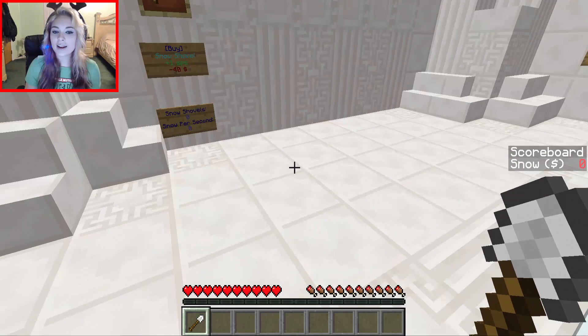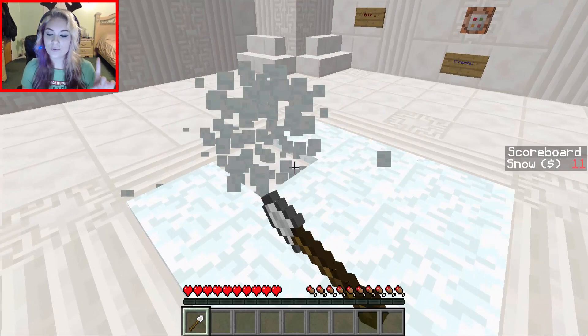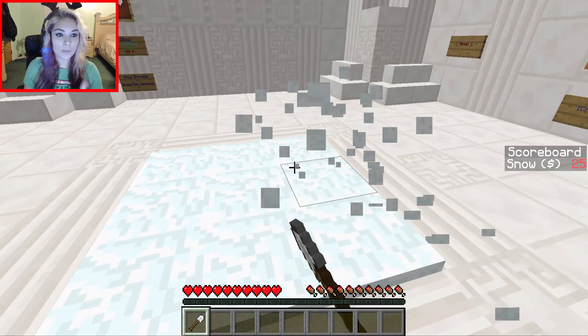So all we have to do — this is our upgrade — and each snow block that we dig up is $1. $40 is how we get a clicker that's going to get one snow per second for us on its own. And we have $40.